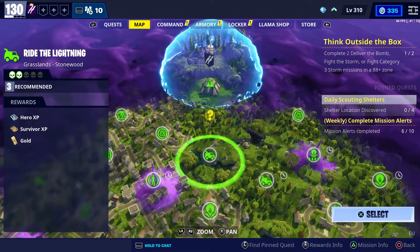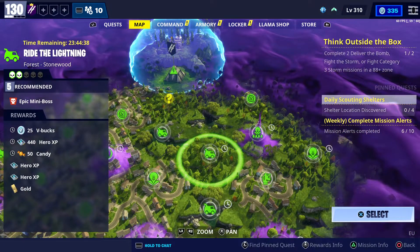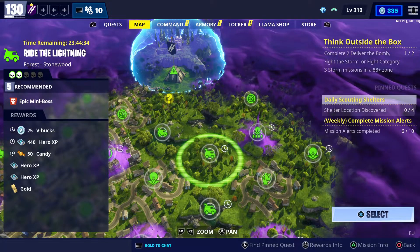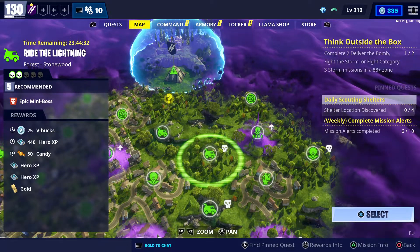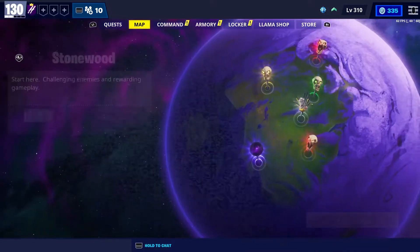Going to the V-Bucks mission, which is actually too easy today. One of them is so easy — it's in Stonewood, power level 5, Rise of the Lightning in the Forest. You can get 25 V-Bucks by doing that, plus some hero XP and candy.